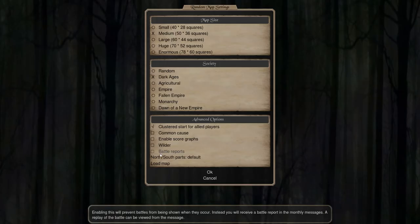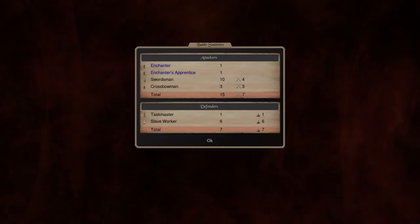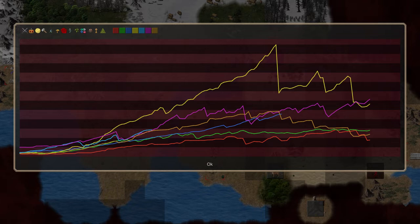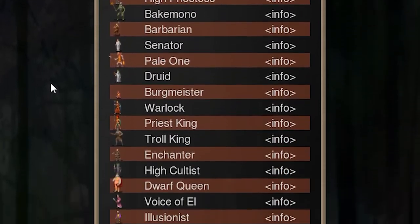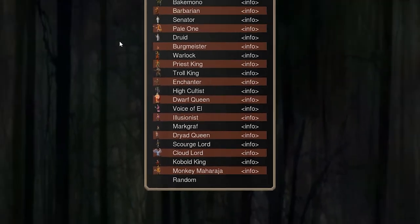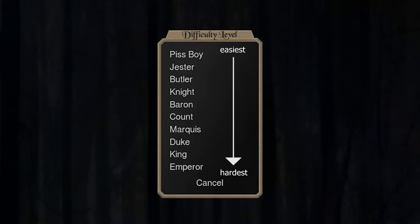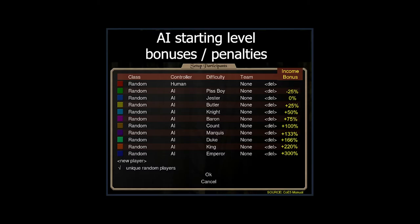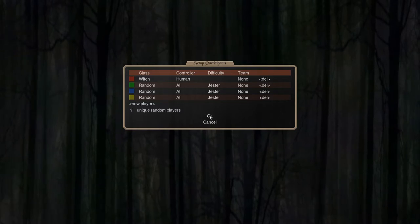Finally, tick the bottom options for Enable Score Graph and Battle Reports. These options will allow you to see a quick battle summary when in-game, as well as a score graph, so it's always best to have them on. After that, you select how many teams you are playing against. Select your class by clicking here and choosing what you want to play as. All the classes are very unique and are what gives this game a lot of replayability. The info tab is helpful, with a little bit of lore about your class at the top, and the bottom tells you this class's specific abilities. Difficulty works by giving the AI an income bonus, so Count difficulty will mean that the AI gets double resources from tiles. Start off with Jester difficulty and go from there. I also like to play against unique random players, but that's down to preference.